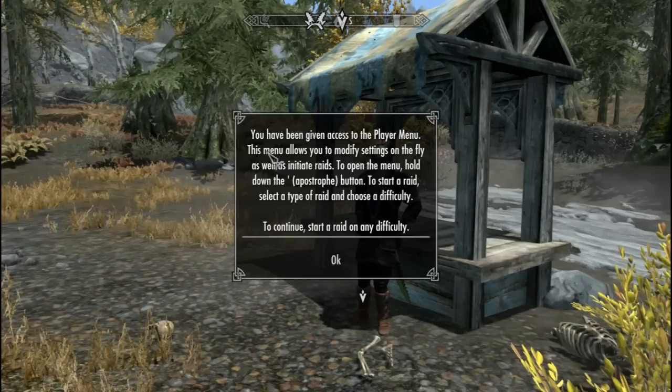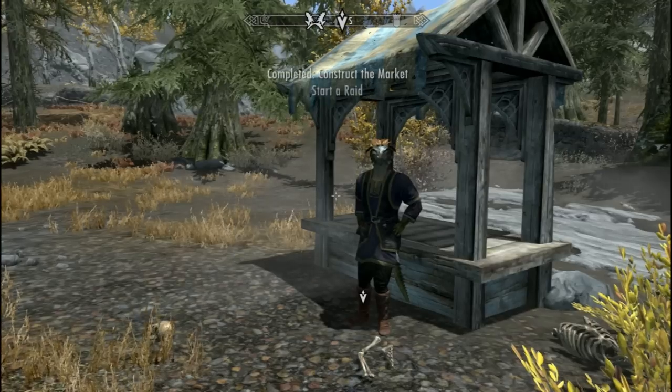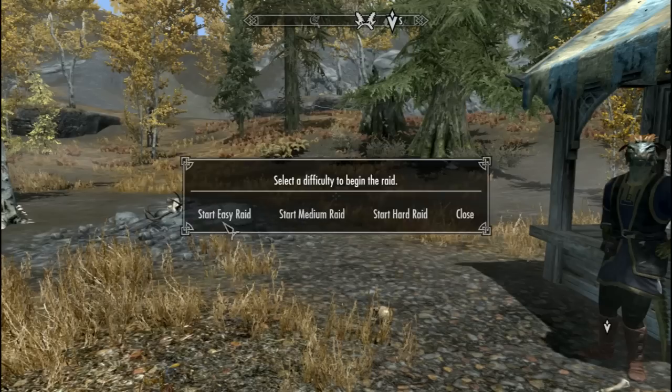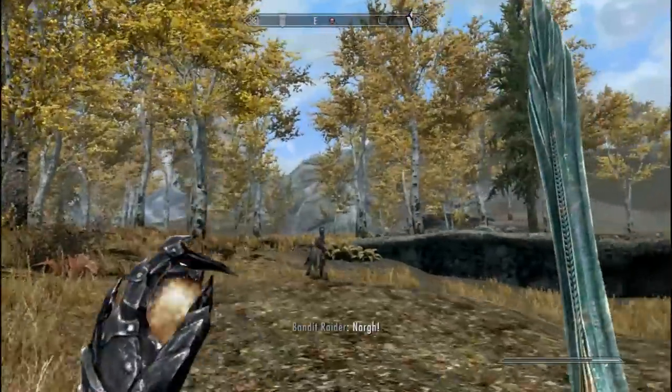And now we get to start our raid — exciting! Hold the apostrophe button down, and if you don't know what that looks like you should have stayed in school. Our raid menu comes up — let's select raid, bandit, and then easy raid. Now it's time to defend your tundra.